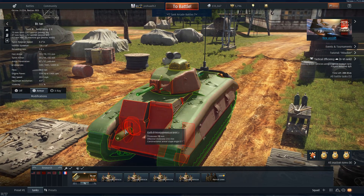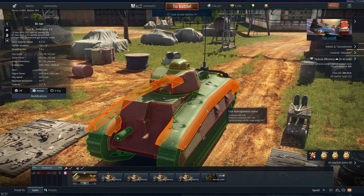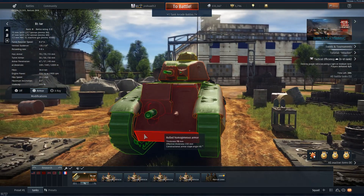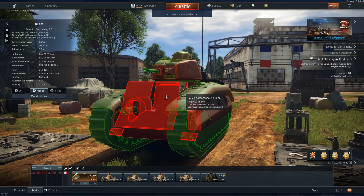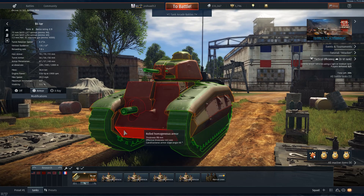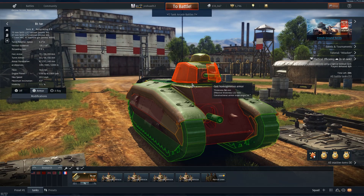Its armour overall is about 75mm all around, especially well angled — even turning slightly you've got 89mm effective at a 31-degree slope. So you've got a very thick frontal plate, same on the turret, where very few shells at this tier will penetrate easily.